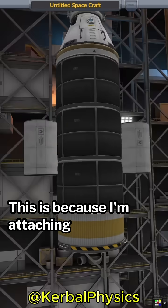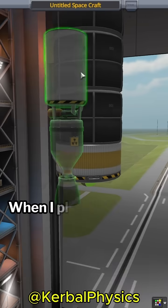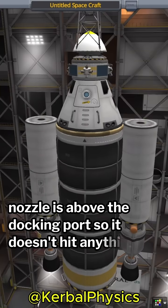This is because I'm attaching nuclear engines, which don't need oxidizer to function. When I place these, I make sure that the bottom of the engine's nozzle is above the docking port so it doesn't hit anything.